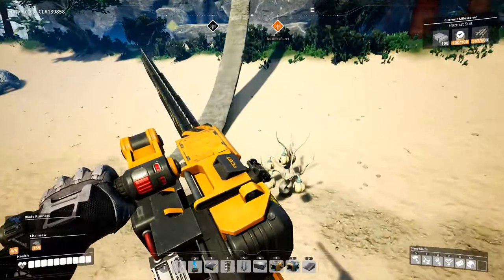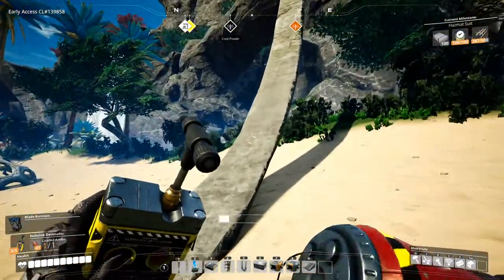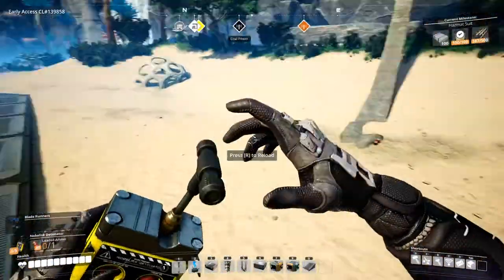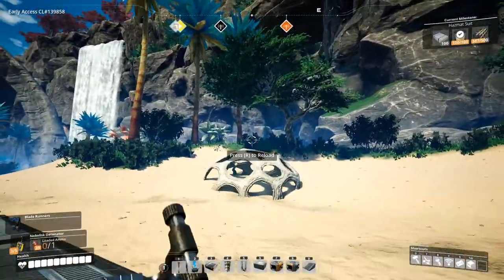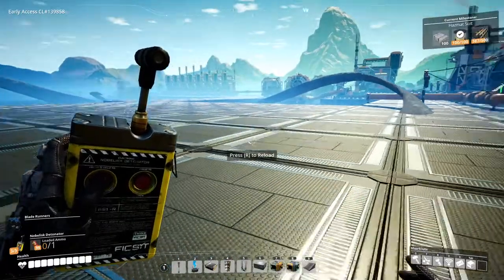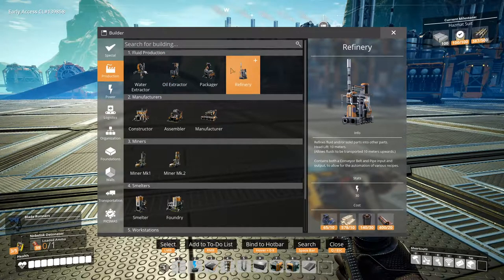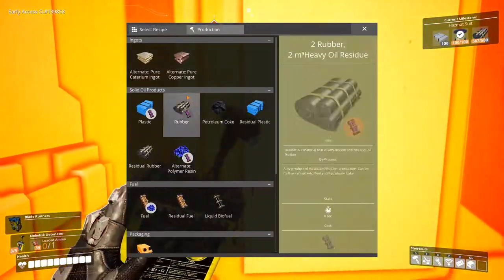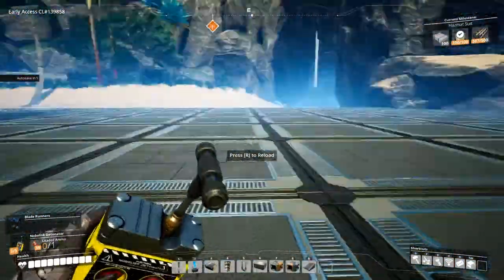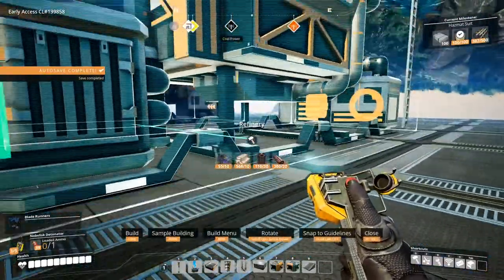I can also grab these nuts. Can I blow up this thing? No I can't. What about this part over here? Okay, so I can't get rid of that. Alright, so let's start our production area here. What do we need for coke? The petroleum coke refinery just needs heavy oil, that's it - nothing else. Let's start making the production area.